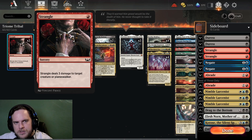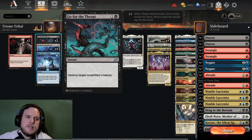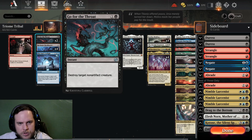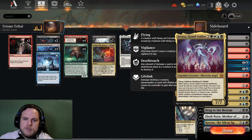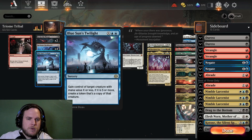We also have two Strangles — technically removal that hits planeswalkers too, so it's free damage to a creature or planeswalker. We have Go for the Throat, which is a two-mana destroy target non-artifact creature instant. We have Blue Sun's Twilight to take something over, which can be really useful. You can play one-ofs because of Atraxa. With Blue Sun's Twilight, you gain control of a creature with mana value X or less, and if X is five or more, you create a token that's a copy of that creature.